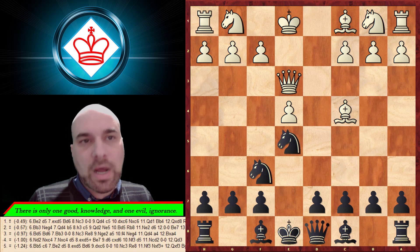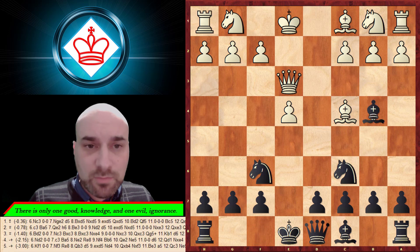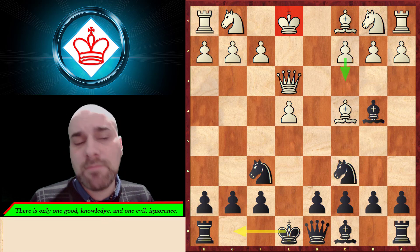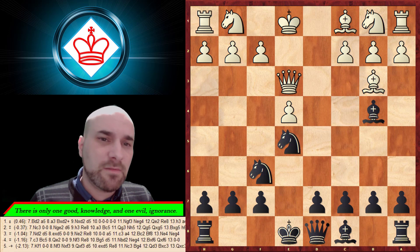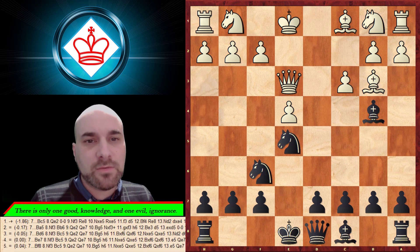The best move for black here is the check on b4, because you're attacking the enemy king and forcing him to play something, then you can prepare castling. But they like to show this move — attacking the bishop — and after this you can give a check, and by transposition we can reach a known position.